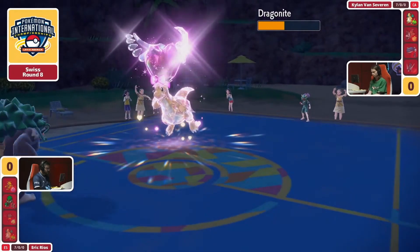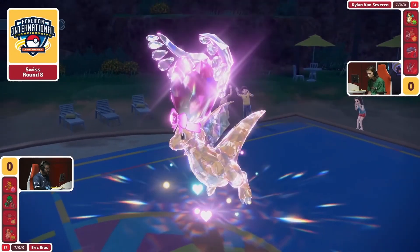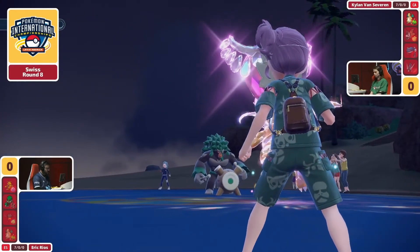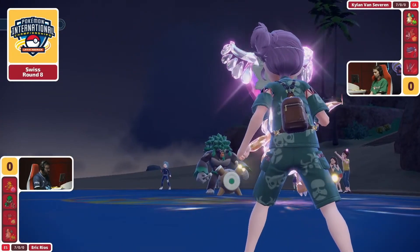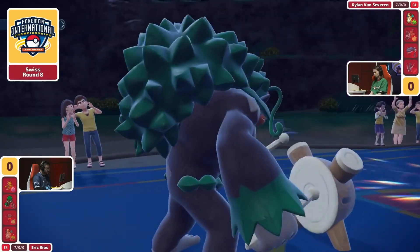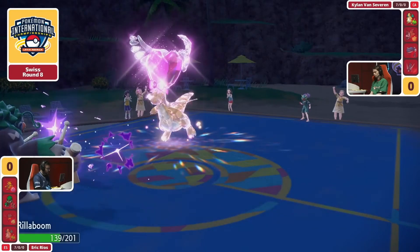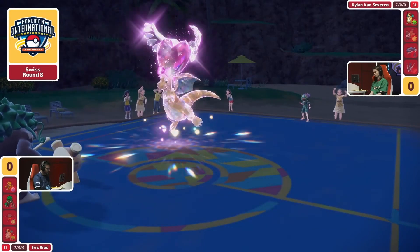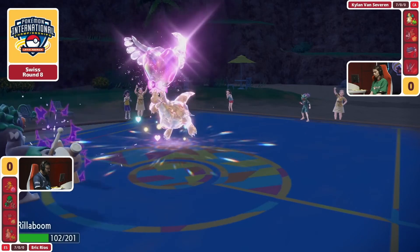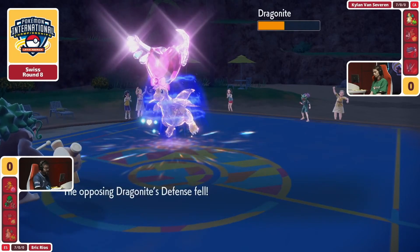It's going to be the Grassy Glide — that's a very big deal. Extreme Speed is opted instead so you don't have to incur another Defense drop from the Scale Shot. Unless we see multiple potential RNG rolls come into play from the Scale Shot, it should end up with the Rillaboom nabbing up this Game 1. It's going to be two Scale Shots in and it still looks like it's going to take about seven more to actually KO this Rillaboom, so it's only three.